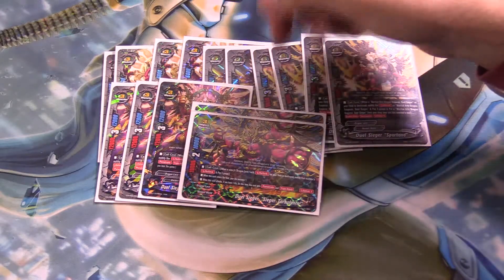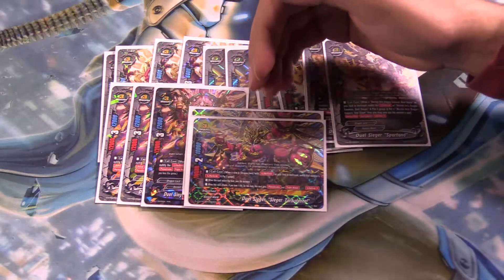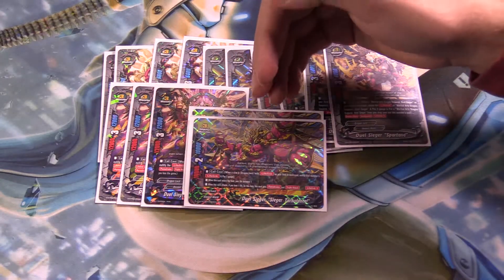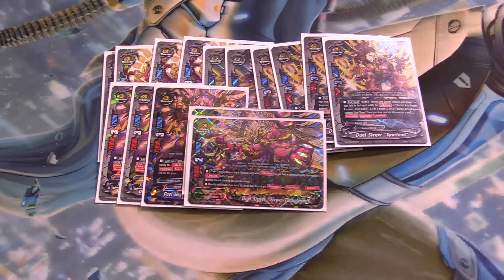When you call him, your life becomes 1, and if your life is at 1, you gain Penetrate Triple Attack. It has Lifelink 1, so if he dies you lose — unless you counter-gain 2 life. We'll get to that.